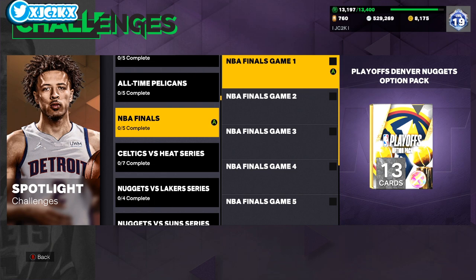Overall, huge shout out to 2K — they've done a really good job with content this season. Honoring the team that just won the Finals, giving them all Dark Matters, and letting people get free Dark Matter versions of those players is a massive W. They deserve a ton of credit for that. Those are the two ways to get these free Dark Matter option packs — I'll be back with more 2K content very soon. Appreciate y'all, peace.